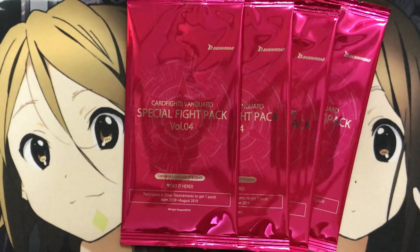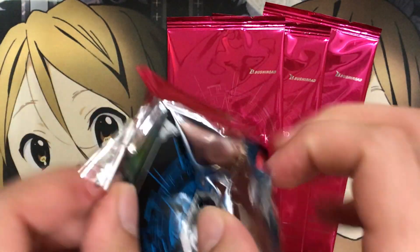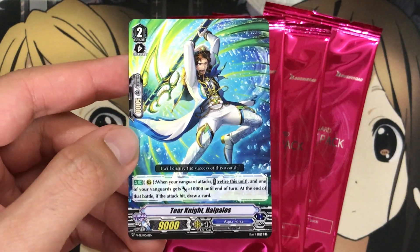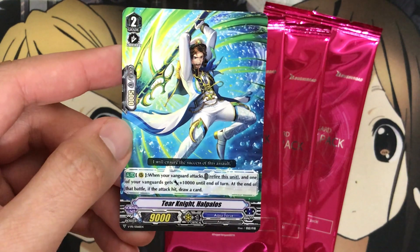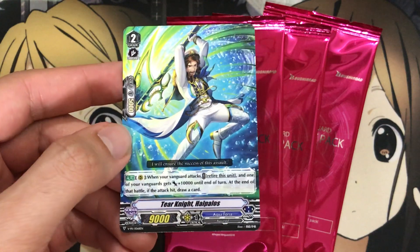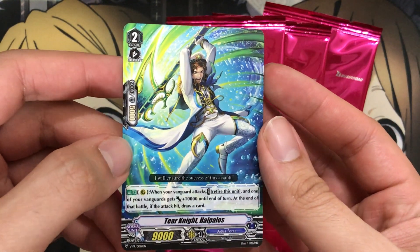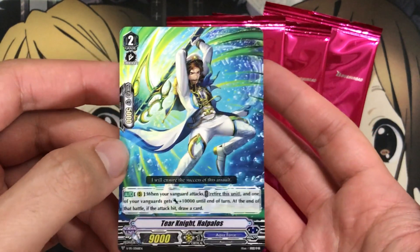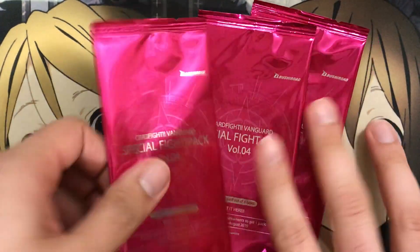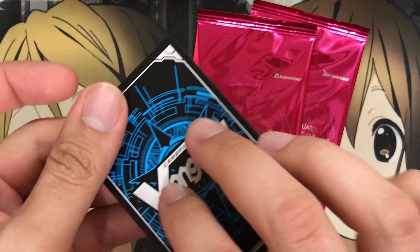Ben the Ghostie looks very goofy for sure. We've got four left — I'm still expecting to see Dual Axe Arch Dragon pretty soon. We have Tear Knight Halpalos for Aquaforce this time around. Rear guard: when your Vanguard attacks, retire this unit, and one of your Vanguards gets plus 10,000 power until end of battle. At the end of that battle, if the attack hit, draw a card. It's kind of a gamble card — you increase your Vanguard's power and go for the benefit of the draw, but it better hit if you want to make up for the retire.